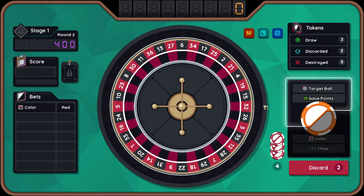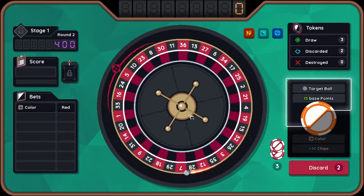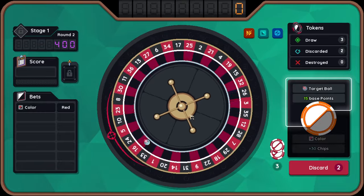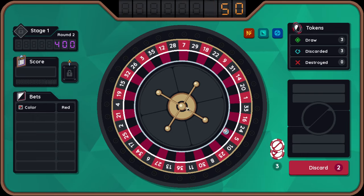And then I got my target ball. Now you can test your new ball. So it just selects a group — a grouping. I did it! And it landed on the red. Oh my gosh, that's going to be a lot of points, I hope. 450. Nice.